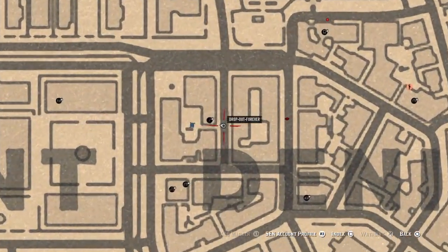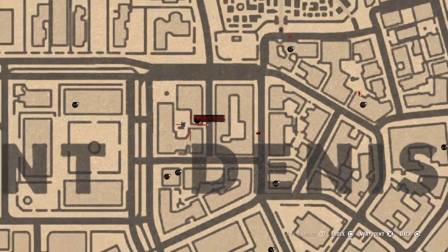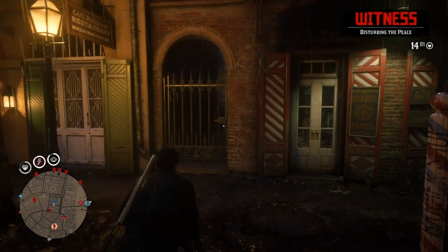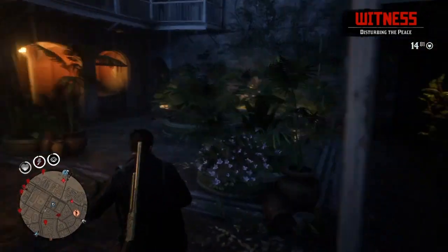Jumping straight into the video, the first thing you're going to want to do is go straight above the D in Saint Denis and look for a fence next to the barbershop. You want to run through that gate and go towards the stairs.